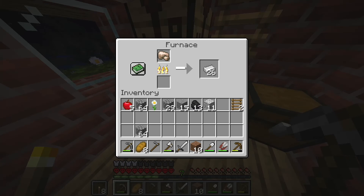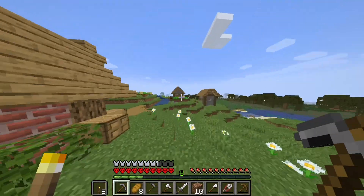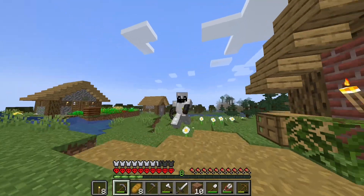All that iron is now smelted. There we go — we've got four iron armor. Now I realize for this creeper farm we actually need blocks from the Nether.